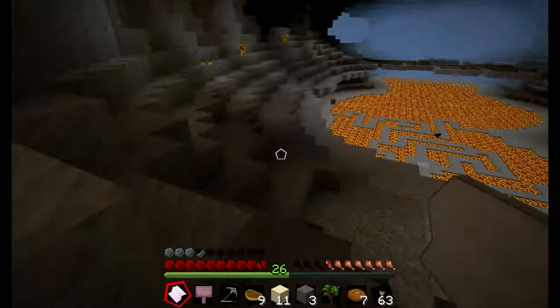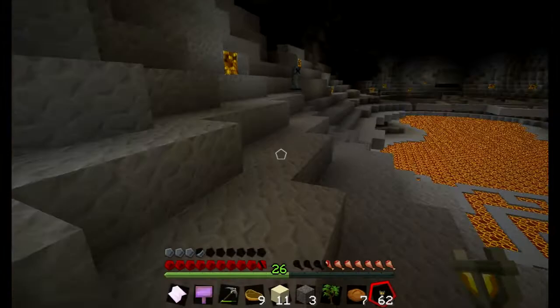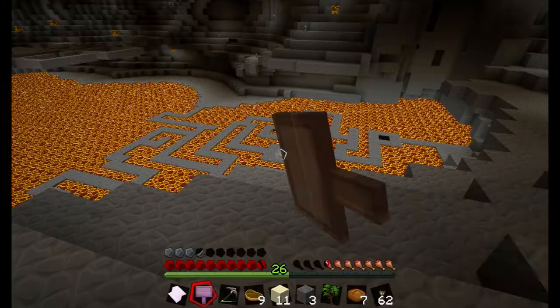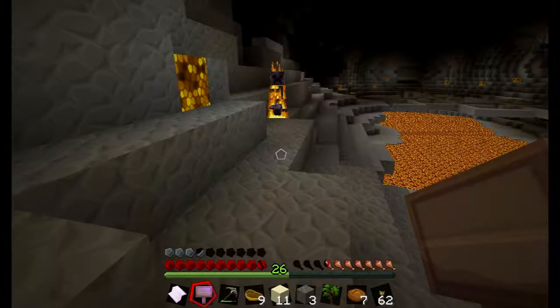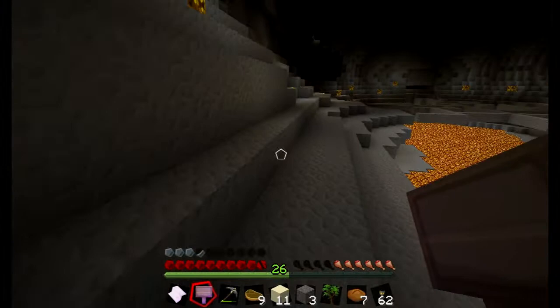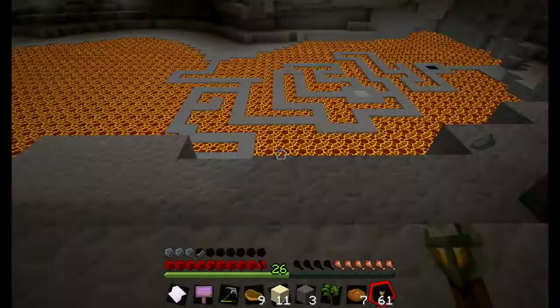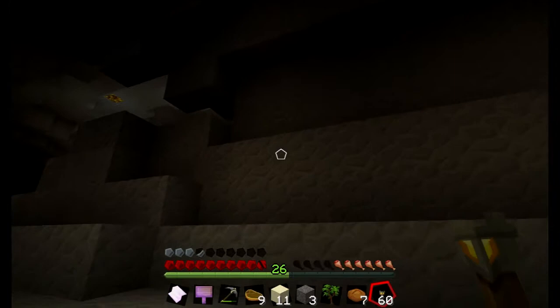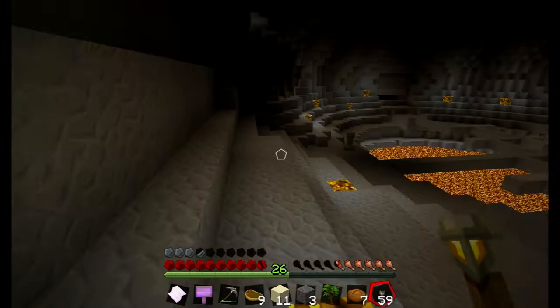I want to try and stop things spawning between my spawn point and here, so that I can get backwards and forwards relatively safely. There's that iron block - I need to check that out, it's probably a trap, but all of that lovely iron is just tempting me. I'll stick up a torch here, I really don't want things spawning around here. I'm going to have to stick another one up here - I certainly need one over there.